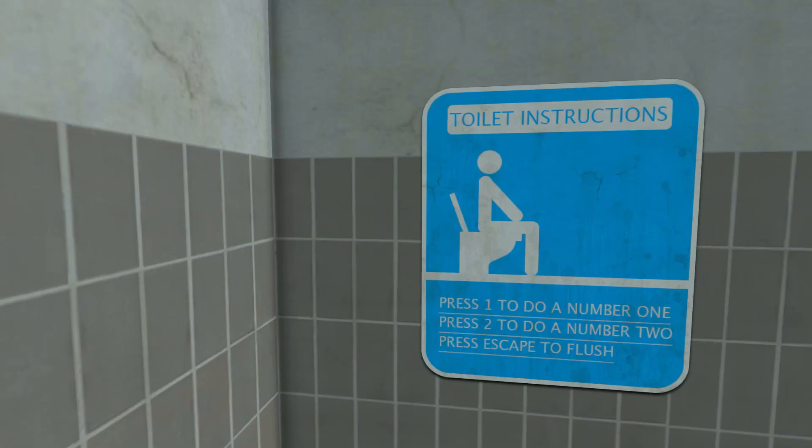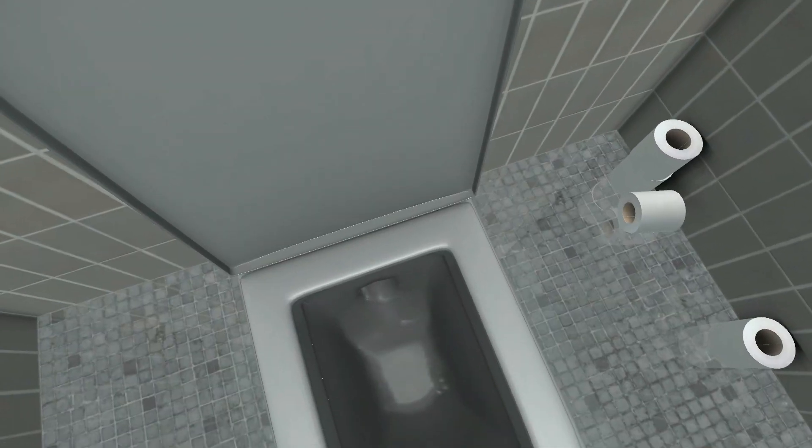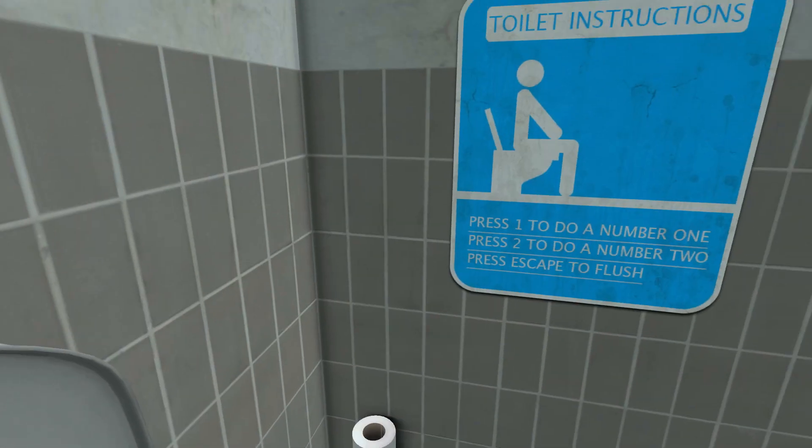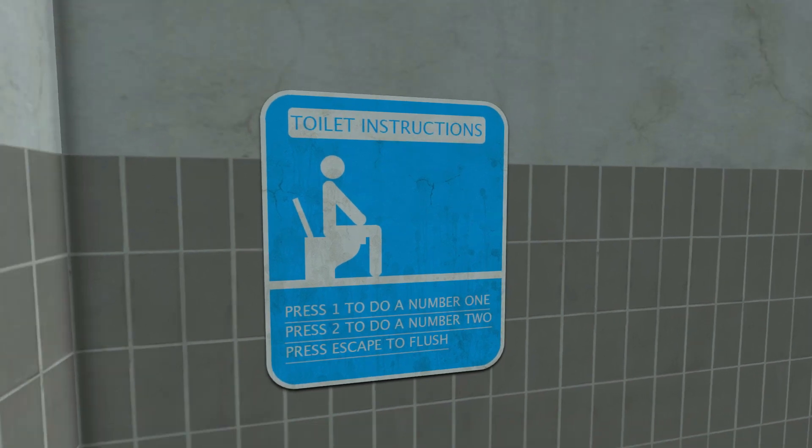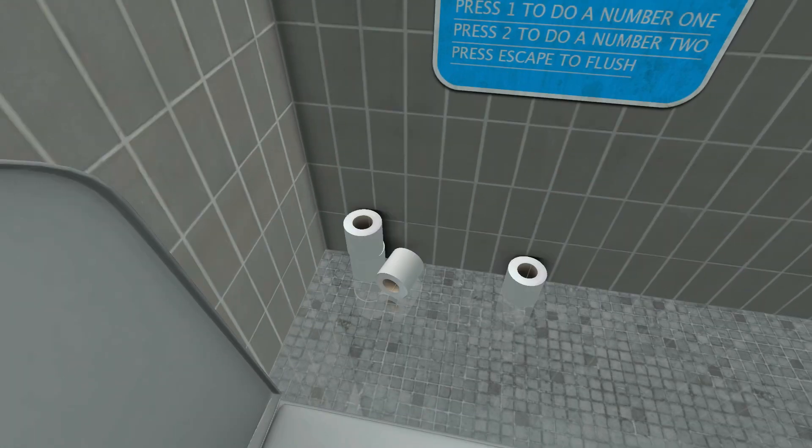Oh, okay. Yep, it's as accurate as you thought it was. Shitting. Hello, toilet instructions. So, press 1 to do number 1, press 2 to do number 2, and escape to flush.